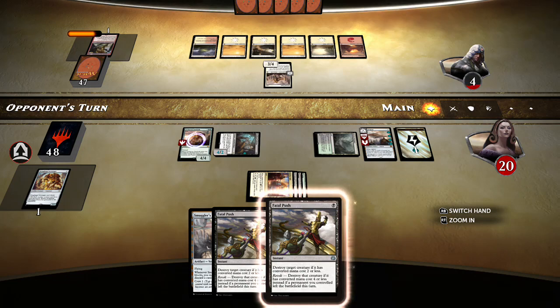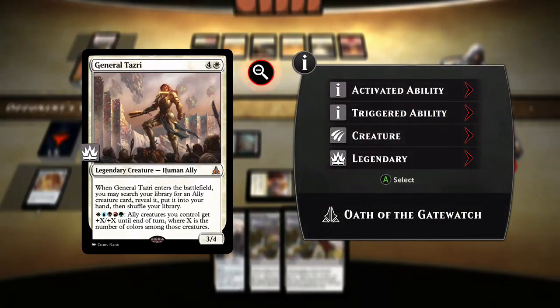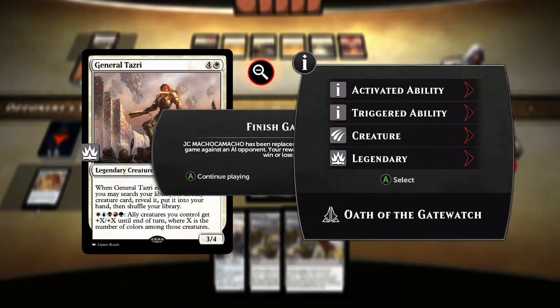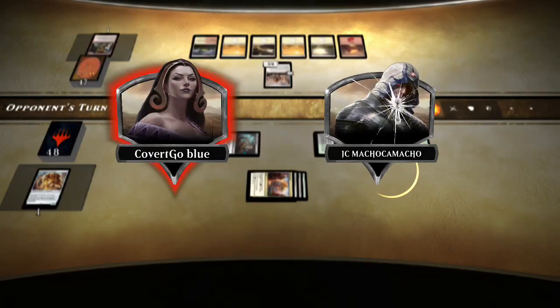Man, you just can't keep a good General Taziri down — was this even in the lore? I read maybe one Battle for Zendikar story but didn't read the whole thing. My impression from reading Battle for Zendikar is that the allies just get their butts kicked and lose. What kind of board state do you need for General Taziri to overcome Ulamog? It's insane. Alright — I accept your concession.